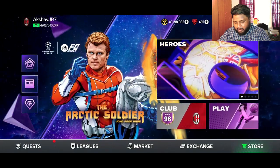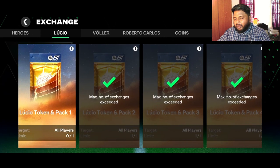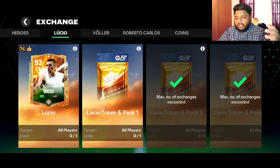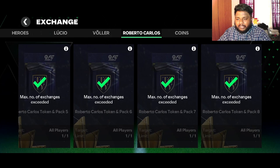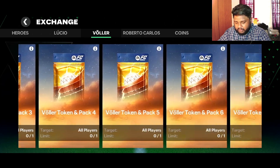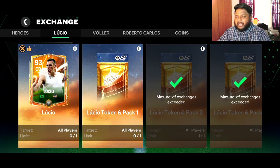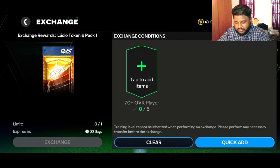We're going to go to the exchange part and get Lucio. I have already completed five of these. I won't bore you guys by listing what's in each token, but the key difference is: for Team of the Year we had to complete eight exchanges, and even for Waller it's eight, but for Lucio — a 93-rated center back — you only have to do six. I think that is a better bargain.